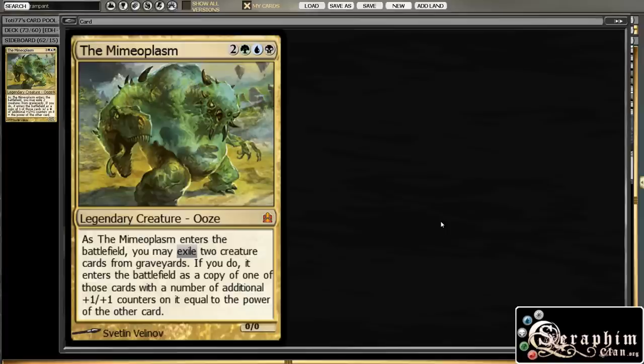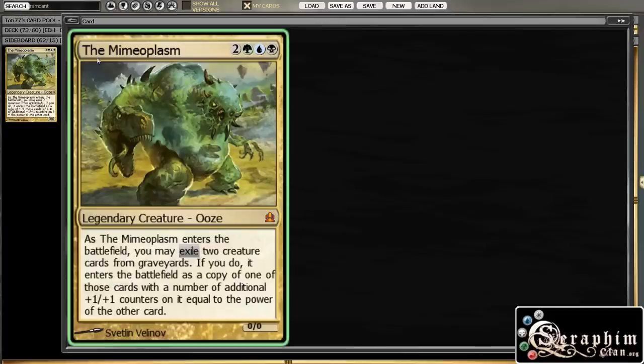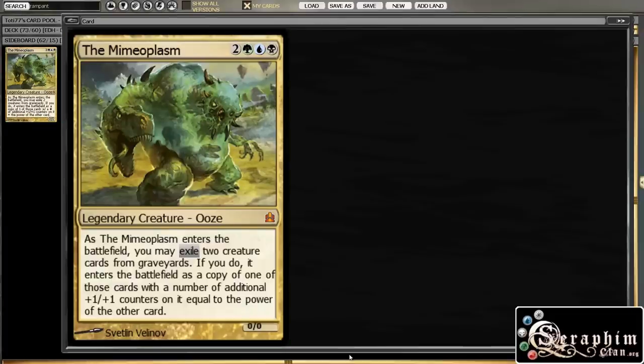So basically the idea is that for 40 bucks — 30 from the deck and up to 10 from what we are adding — you can upgrade the Devour for Power deck and make it much more competitive and interesting. Now let's take a look at the cards I removed from the deck first.